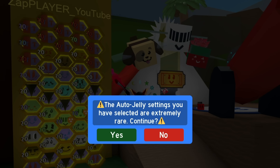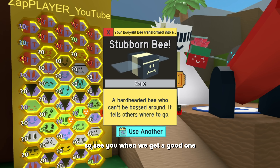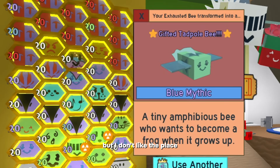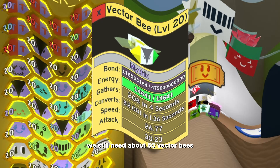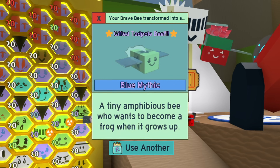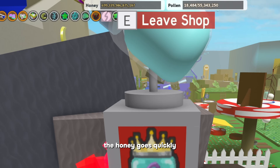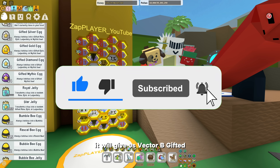Let's see what the game gives us. I don't want to switch to blue — I'll skip the useless bees, see you when we get a good one. Another Tadpole Bee gifted, but I don't like the place. The first Vector Bee from Royal Jellies — we still need about 50 Vector Bees gifted. Another Tadpole Bee gifted — another one? It seems we have run out of Royal Jellies. Only 2 tadpoles and 1 gifted vector. The honey goes quickly and this is the last click. If you like and subscribe right now, it will give us Vector Bee gifted.